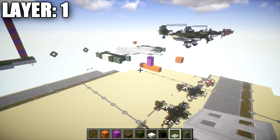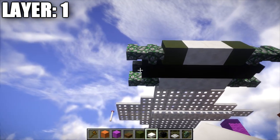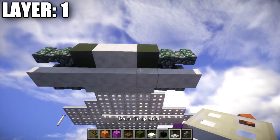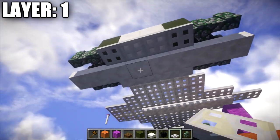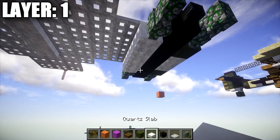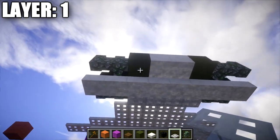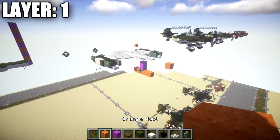Moving on to layer one — super simple, we'll do it all in one go. All we need to do is go to the bottom of the wither skeleton skulls and the black wool blocks on the engines, and place down a row of quartz top slabs along the bottom. Then go to the full blocks — the green stained clay and quartz full blocks — and place down a row of four iron trapdoors on the bottom of those blocks. Do the same thing on both sides. That's pretty much all for layer one. This should be a total of a block and a half off the ground, so double check those counts.